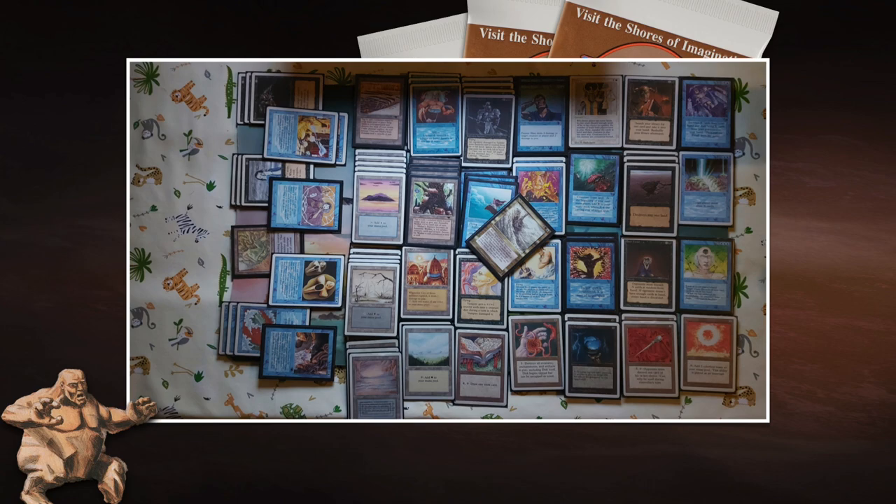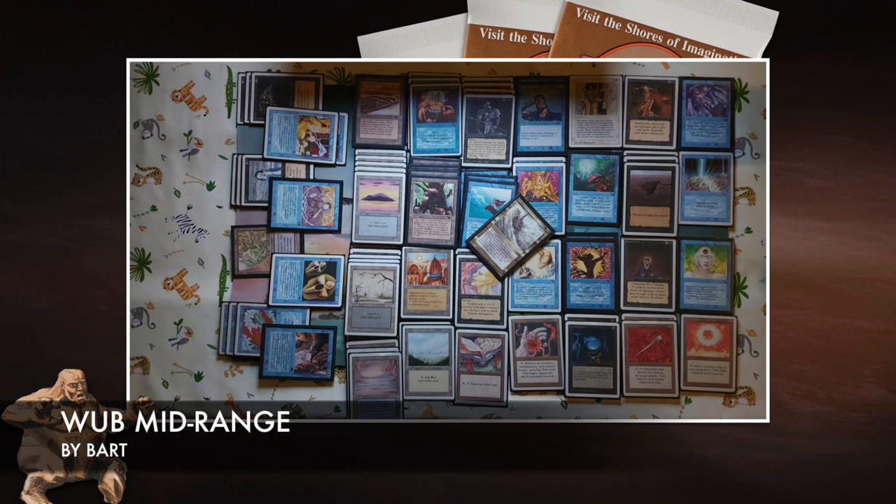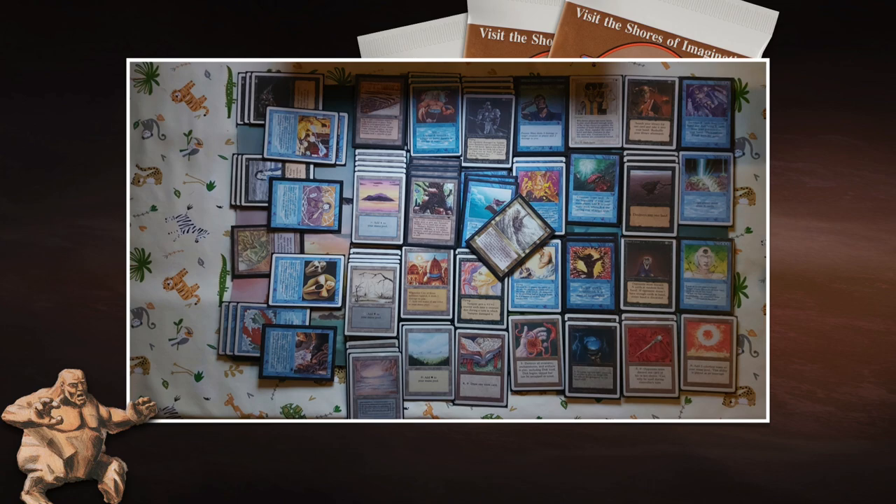This looks like a strong deck, but I'm curious how it will do against Dawa's deck. Dawa's deck is more consistent and linear, while Bart's is more flexible but also more vulnerable because of that. Discard against a fish deck is going to be tricky. Looking at both lists, I think Dawa is a slight favorite — though if the game goes long, Bart is favored. Good news for Bart: Dawa is not playing City in a Bottle. Let's dive into the match.